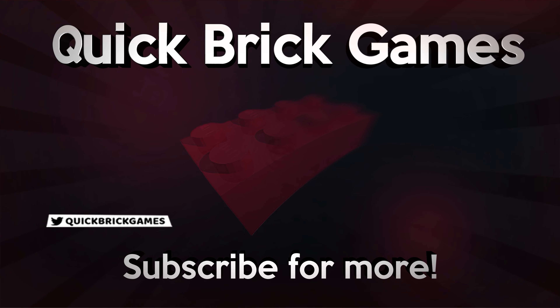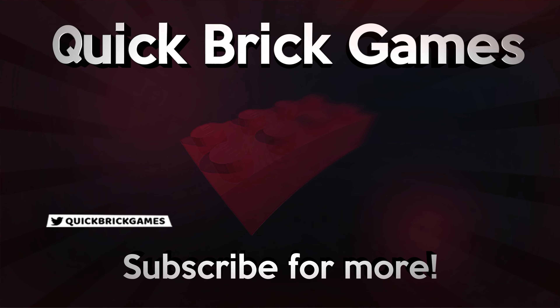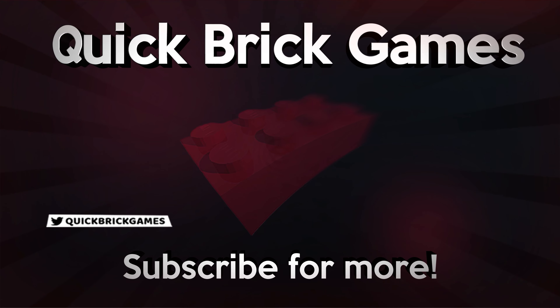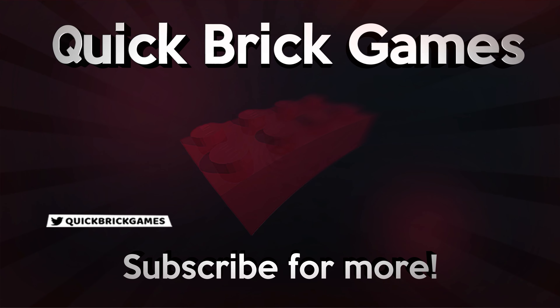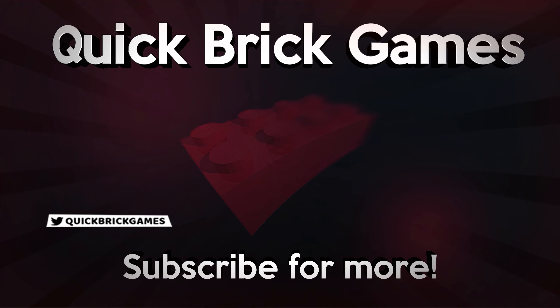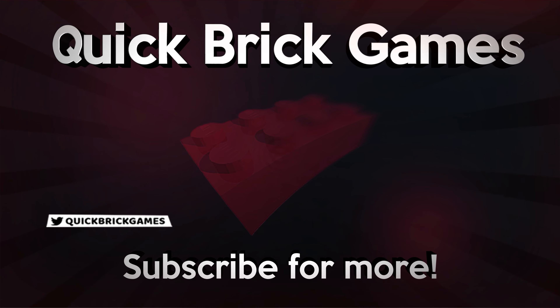Next we're going to do Cliffside Glide on the bottom side of the map. Take the zipline down next to the skeleton puzzle from earlier. There are four switches to pull within a 90-second time frame, which is very forgiving — I even fell off and died and still had plenty of time. The first three switches are straightforward, but the fourth is a bit tricky: go back to the top, climb up these moving platforms and a climbable wall to reach the switch, which lowers the force field and gives you the vehicle token for Cliffside Glide.